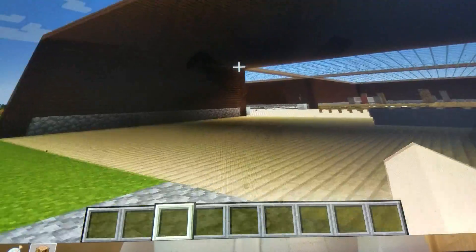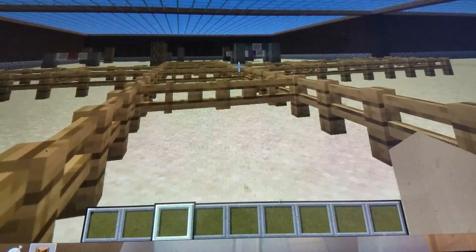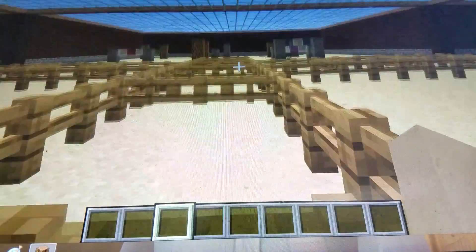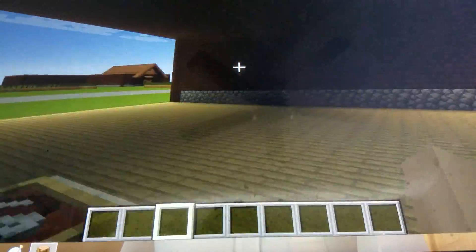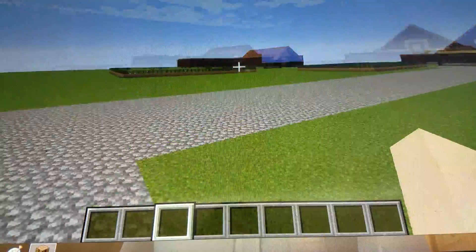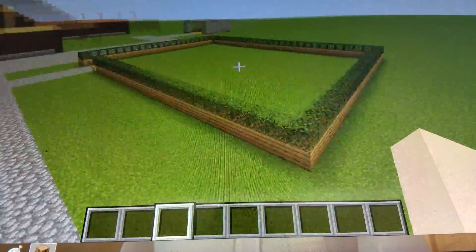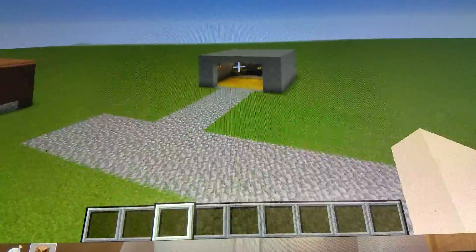This is the second barn that I made. It's technically a barrel racing, dressage, and show jumping arena. So if you have horses, you can just sign up right here, and then you enter into the pins. Once your pin is open, you can go do whatever you want inside the dressage, barrel racing, or show jumping. As we go this way, we have a stallion pasture and a mare pasture to keep them separated.